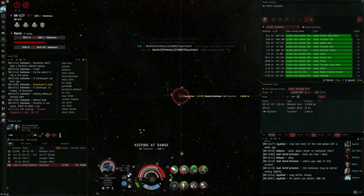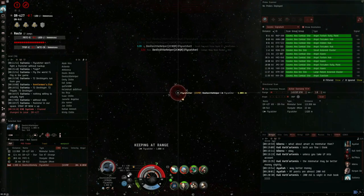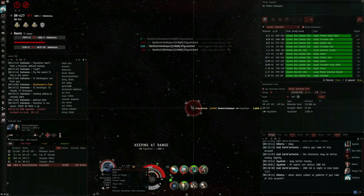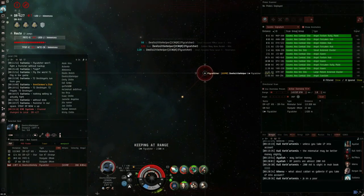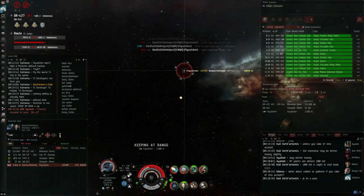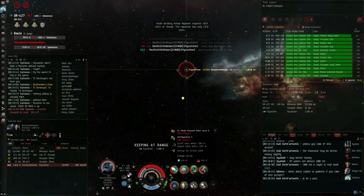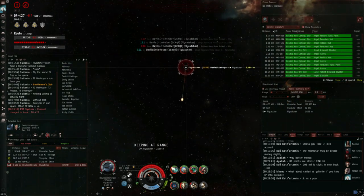The Tormentor struggles under capacitor pressure, and ships with utility highs want to take advantage of this by brawling it down — the Tristan, Slasher, and Rifter are good examples. It is quite slow and unagile, so it will struggle to deal with long range kiters and tacklers, much like the Merlin and the Kestrel do.